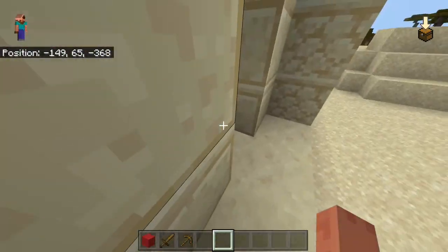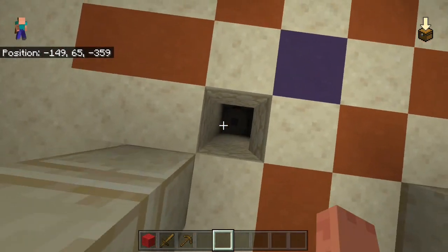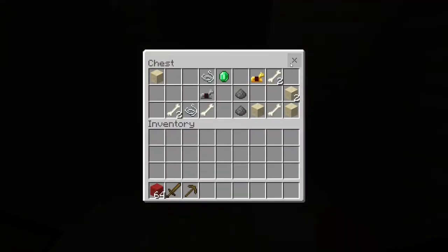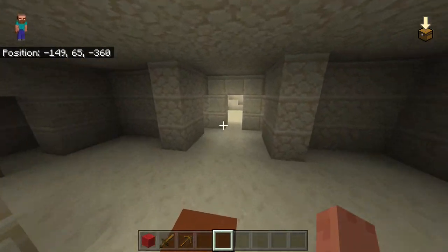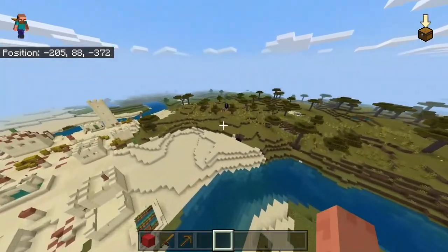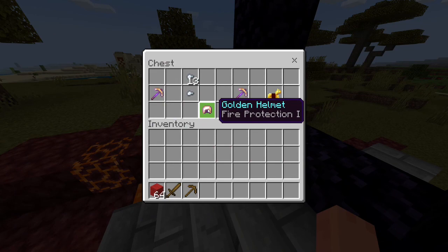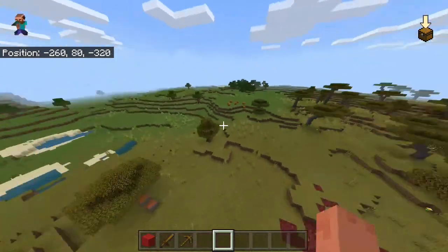Let's check out the loot in that desert temple fast — let's break the pressure plate. We've got a Protection I book, saddle, a bunch of emeralds, gunpowder — not all too good stuff, but a bunch of horse armor which is quite nice. In another chest nearby we've got an Unbreaking III pickaxe, Protection I pickaxe, and a Silk Touch III pickaxe — also some really awesome stuff.